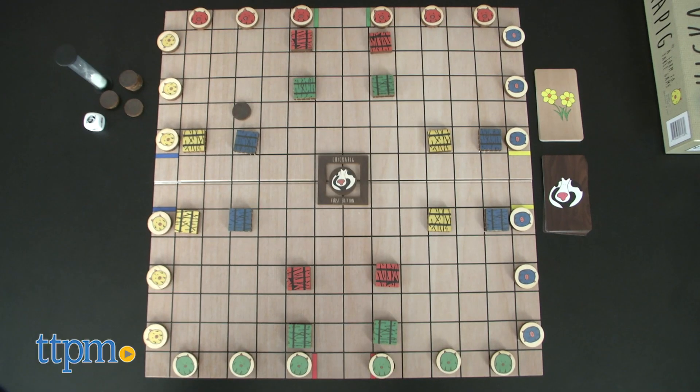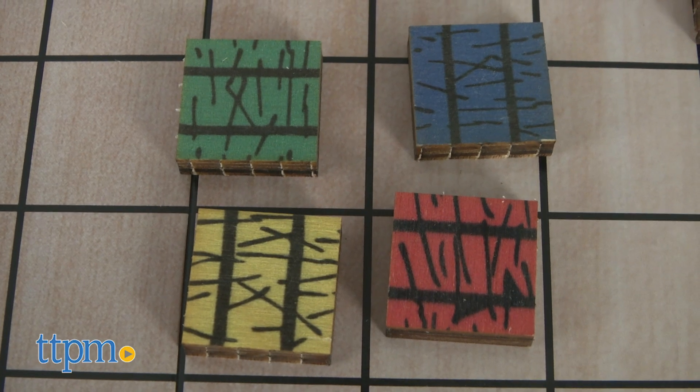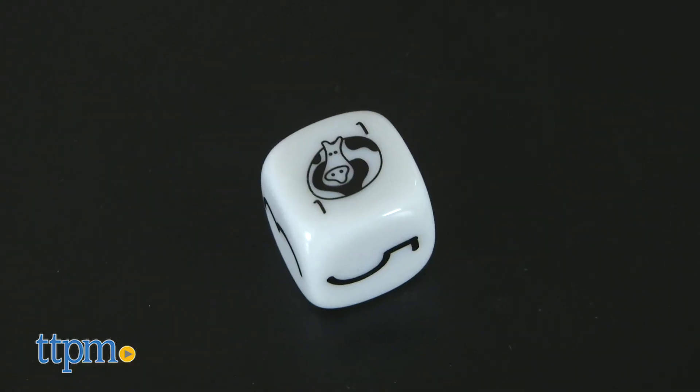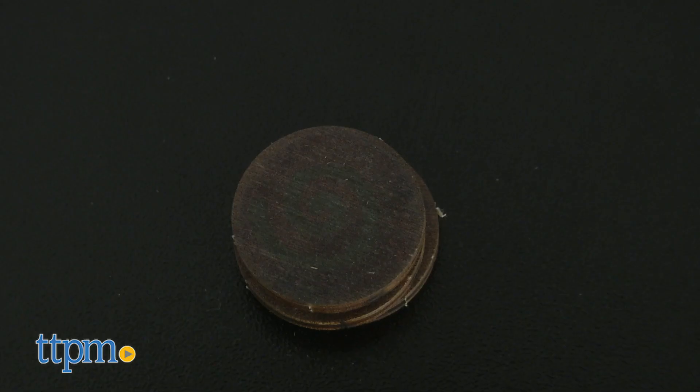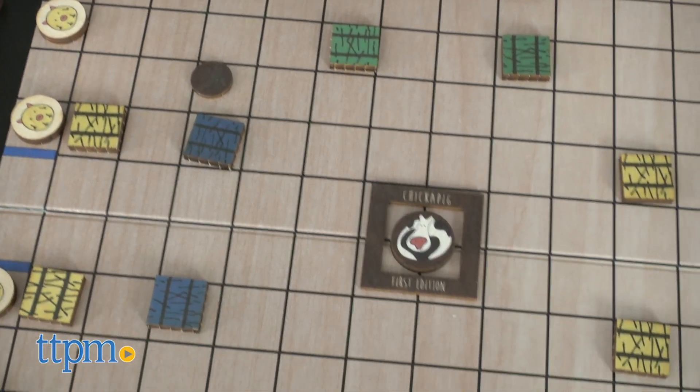Chickapig includes a game board, 24 Chickapigs, eight hay bales, a cow and fence, 18 cards, a die, a timer, and eight poops. Yes, I said eight poops, but more on that in a minute.